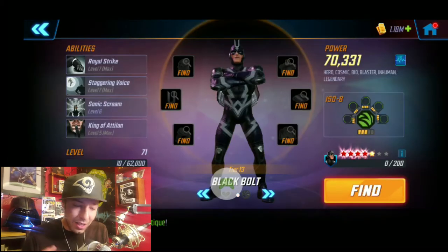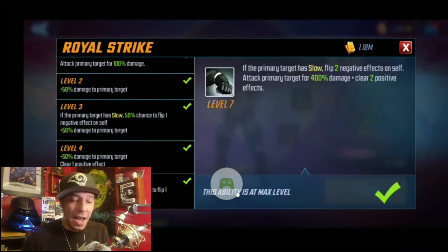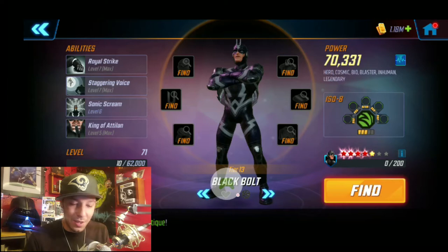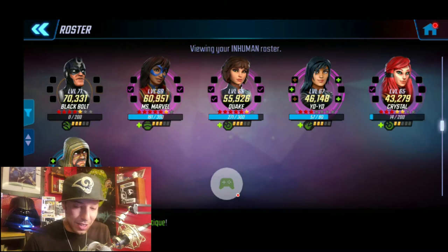I have the Basic, the Special, and the Passive on Black Bolt, but the key one is the Basic. Because the Basic clears two buffs, and it also works for the ISO bonus attack or his counter attack, but it only clears one buff in those cases. It's still a great T4 to have — that one is key for sure. I went with Striker ISO on Black Bolt and he definitely carries this team.